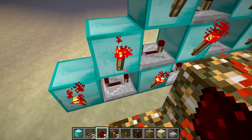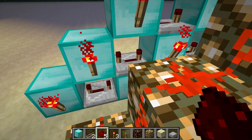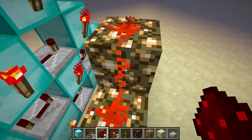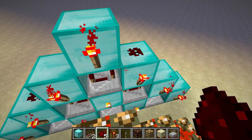For the last step, any block at the end of your pyramid that is being pointed to by a repeater, put a dot of redstone on it. Just like that.